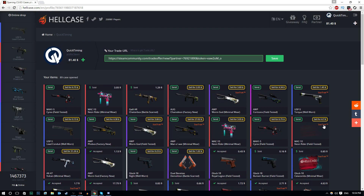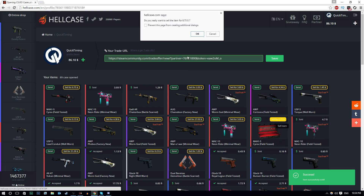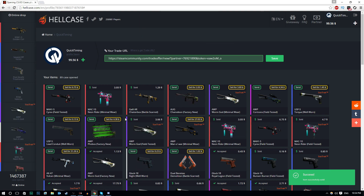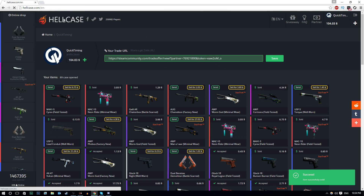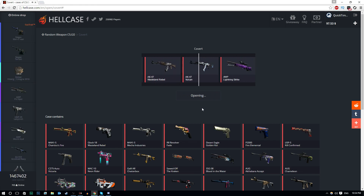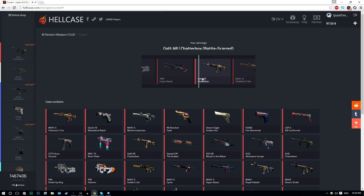We've got a Mac-10 — I won't ever need this, so let's sell it back. I've also got a Cyrex — sell that back. Another Mac-10 — won't ever need that. I'll hold on to the Man of War for now. The Orb one — won't need that, selling it back. Also selling the 13-cent skin. I'm going to open one more regular case and one Orb case, then we'll get to the knife case.